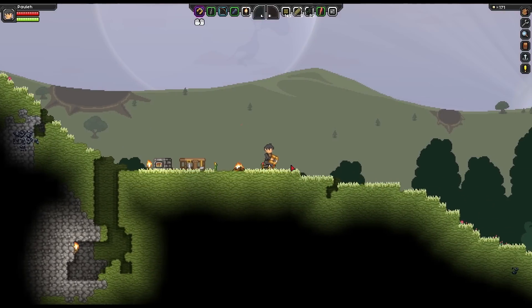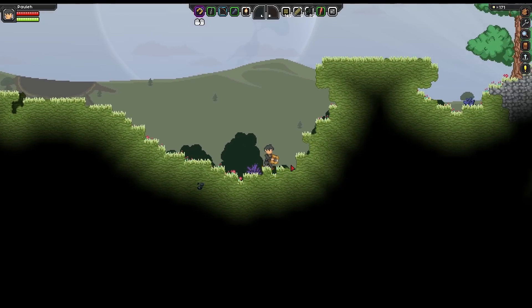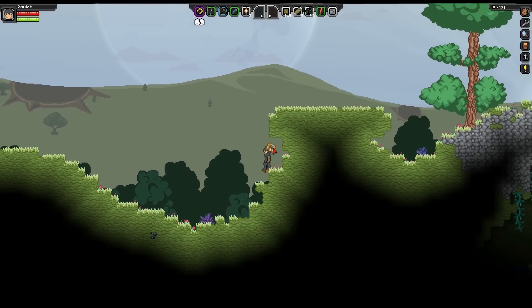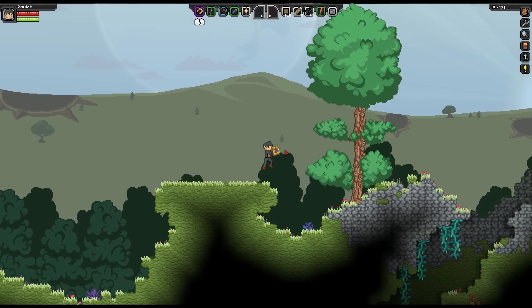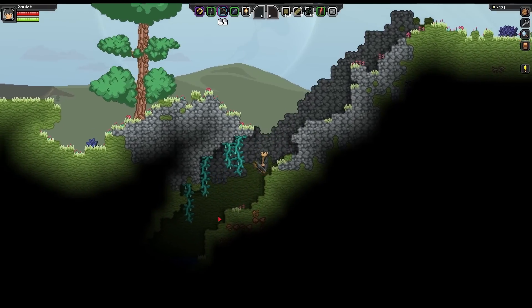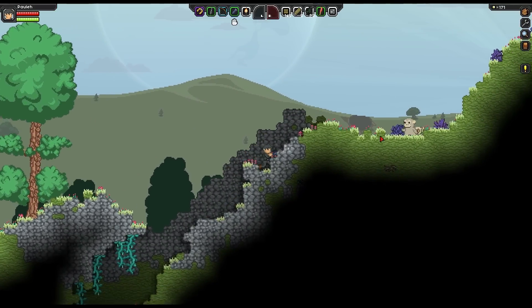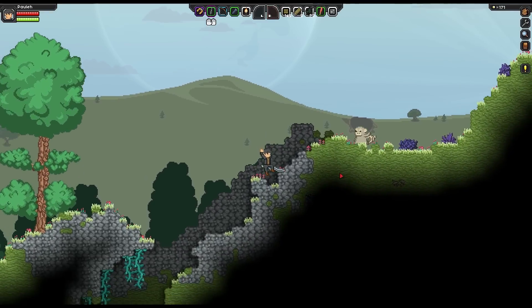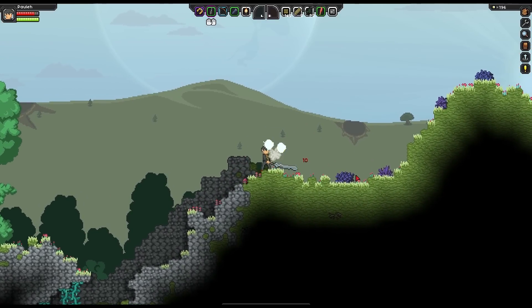We're on the search for iron and I was going this way. I'm going to keep going and have a look. I want to try and find a cave I can go in rather than having to mine it all myself, because it's a bloody slow pain. And what was down here? That was the water. Oh my god, it's a monkey!